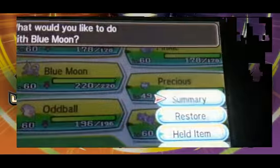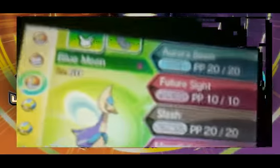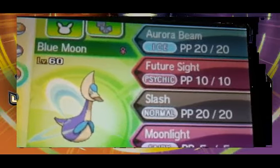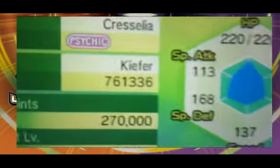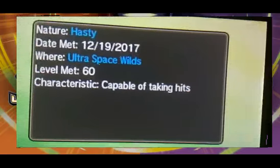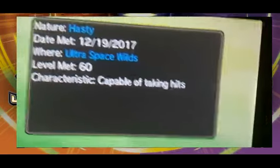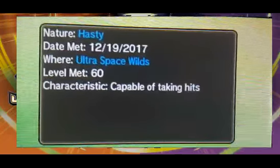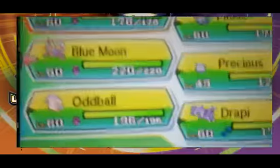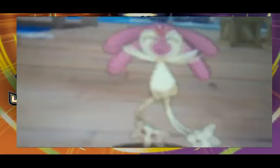Next we have Cresselia. This one took a while — I was not happy with this. This took a bit of perseverance; this was the first one I really struggled on. It looks really pretty though. I caught it myself in Ultra Moon — it's in the red wormholes, soft resetting for it. I caught this on December 19th, 2017. That's five days of trying, since I would've probably started looking after I caught the Mesprit — maybe four days if I took a break. But it's still quite a long time. I finally got the Cresselia!